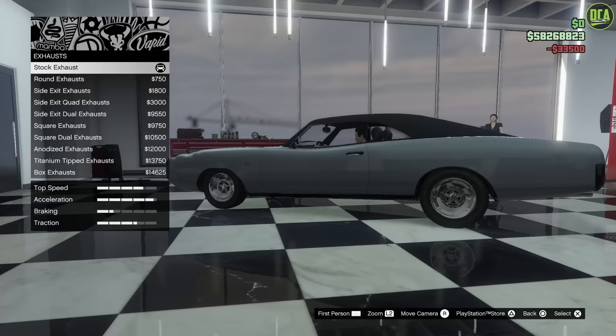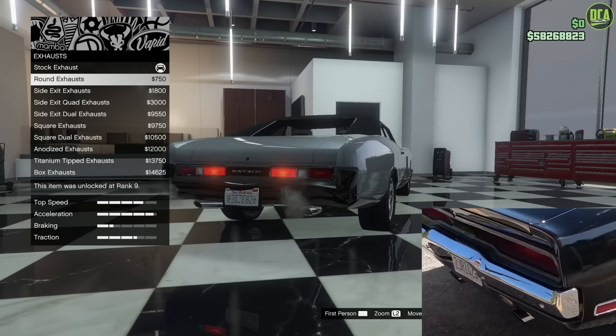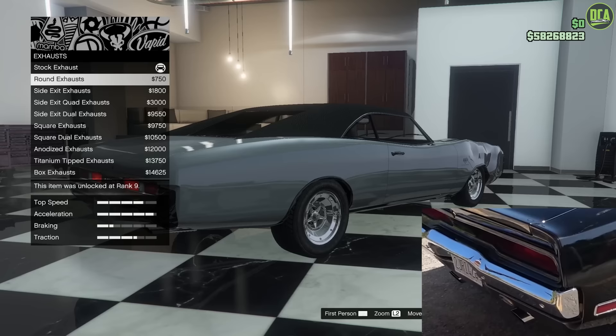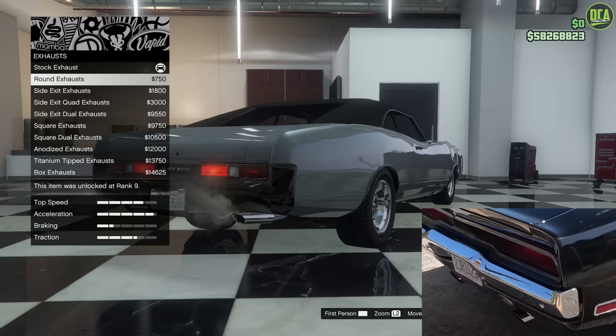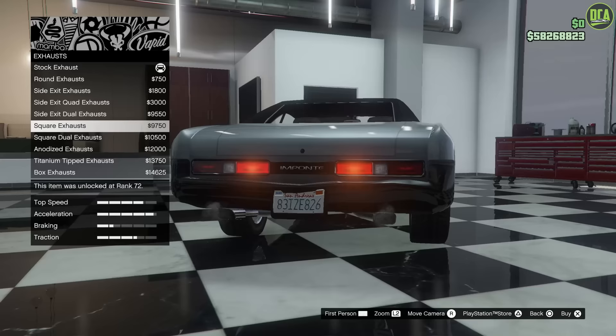Engine will max out. For the exhaust, it's really a toss-up — you can either go with the stock or the round. Personally, I think the round is a bit closer, even though the angle of the tip wasn't as drastic. It's kind of between stock and round, but the placement of the round is a little better, so we'll do that. The other options are just way off, so I'm going to go for the round exit.